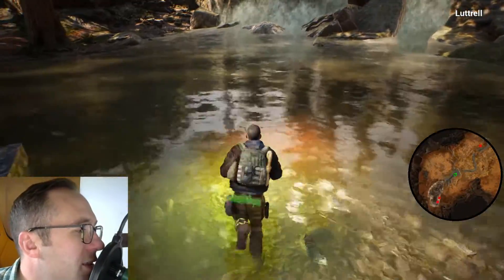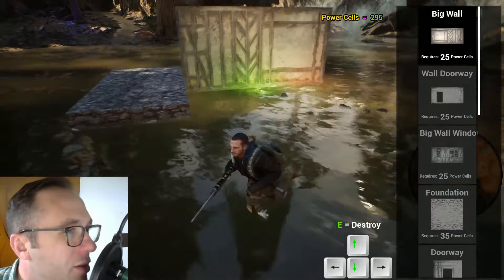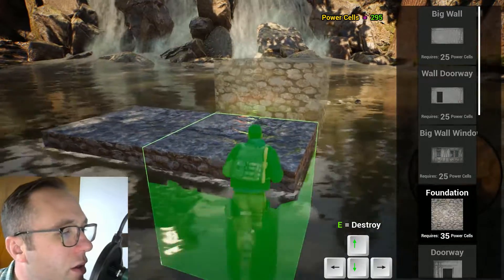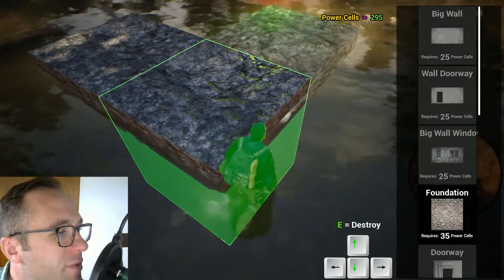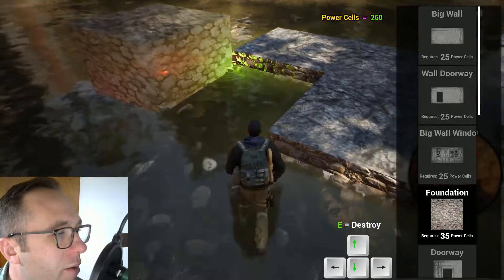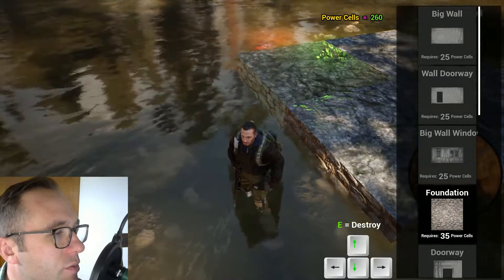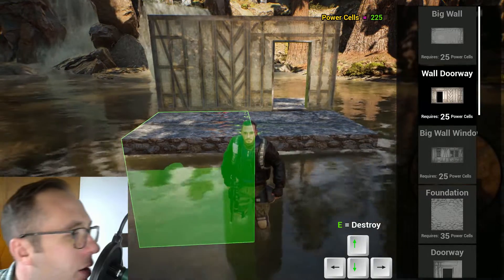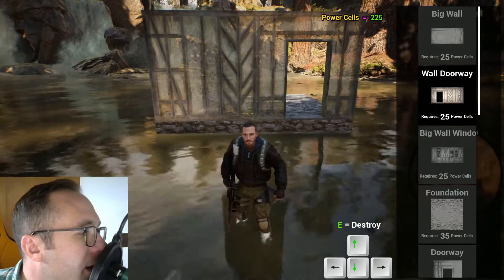The great part is you don't drop your power cells - you maintain those. The only way you lose them is if somebody destroys your property, the stuff that you've built. If they do that, you can't recoup your power cells. And obviously, when you spend them - say you spend them for a wall - you're not going to get them back.